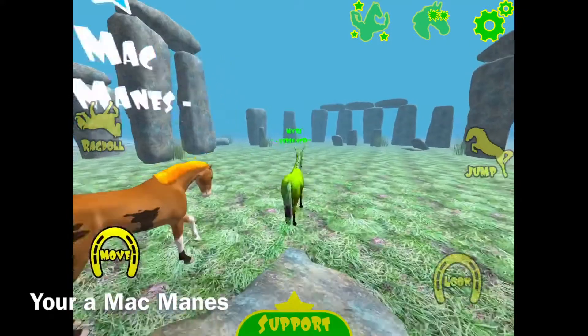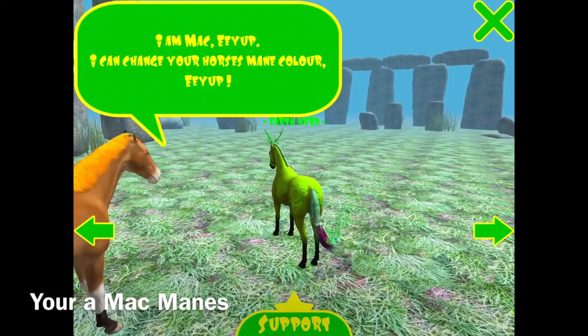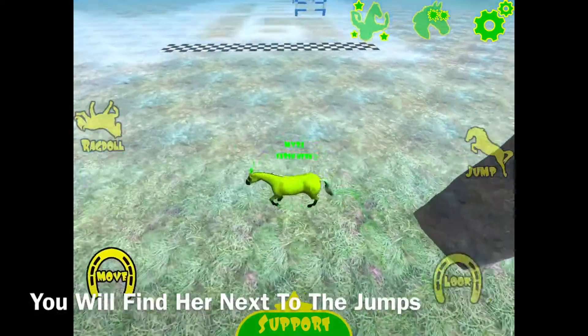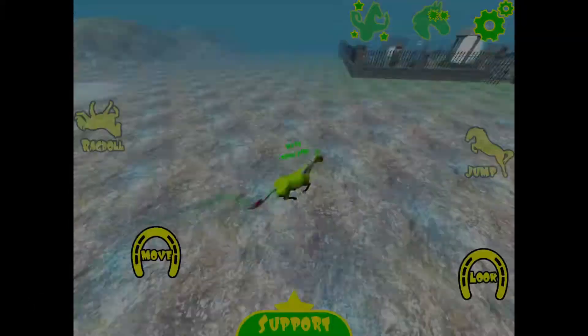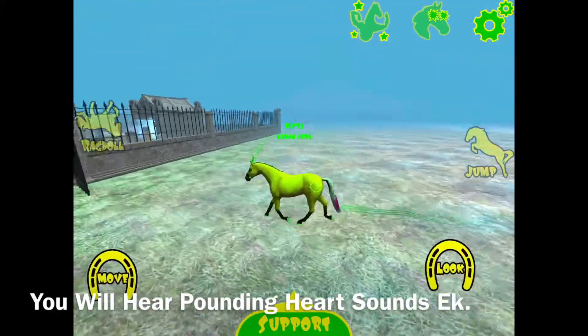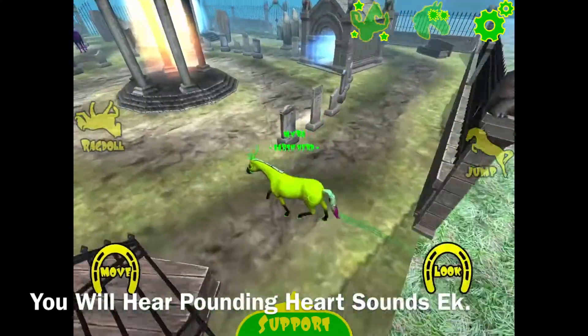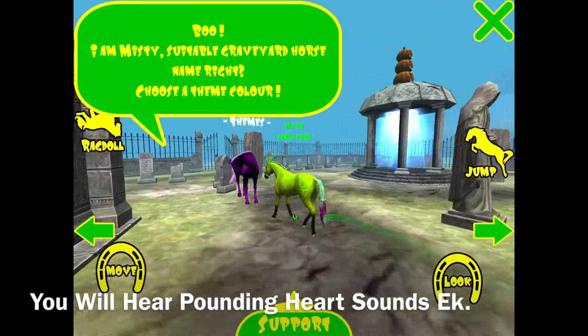It's Macmanes. Let's find the stone slabs right next to this thing. And you will find Themes. Themes you might not get. This is Themes.